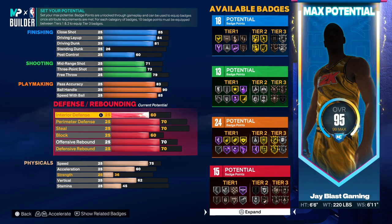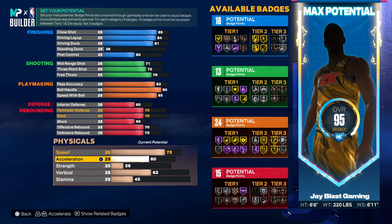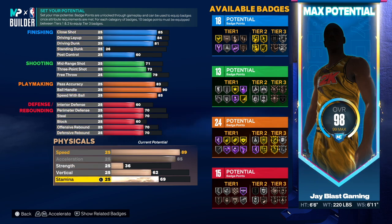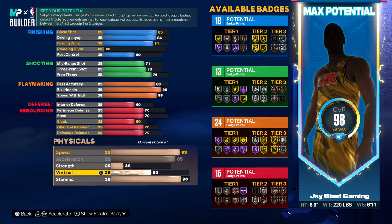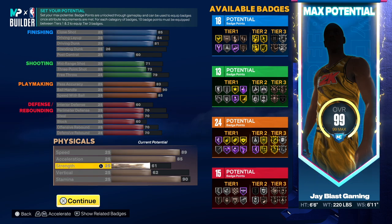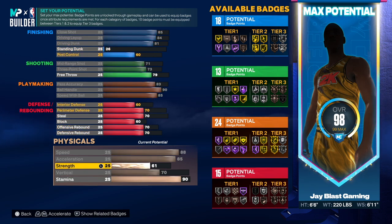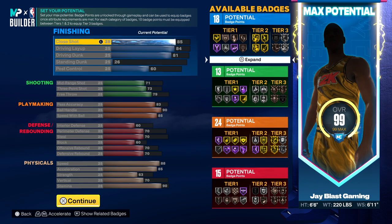Now for the physical attributes — speed was 89, we'll push it up to hit 89 speed and put stamina to 90. Vertical was 73, strength around 60-70. We'll put some extra points into strength, landing at about 88 speed. The attribute distribution is 18, 13, 24, and 15 — this small forward build can also serve as a primary ball handler.